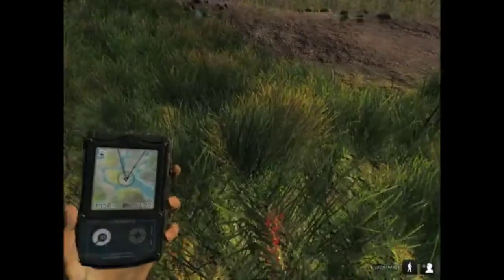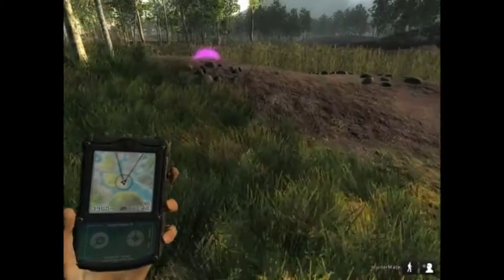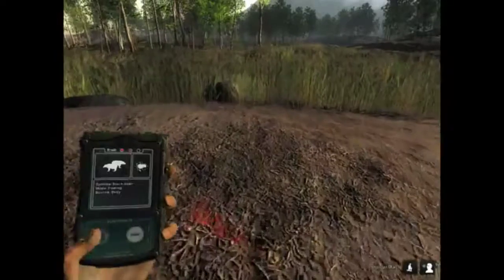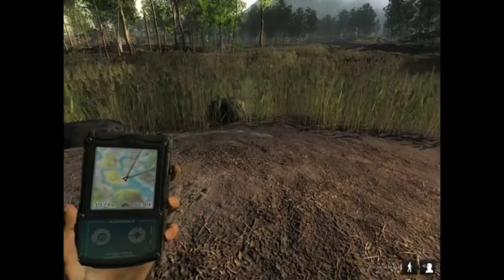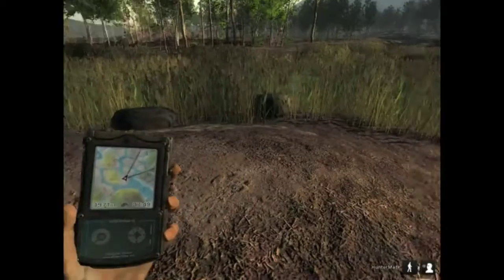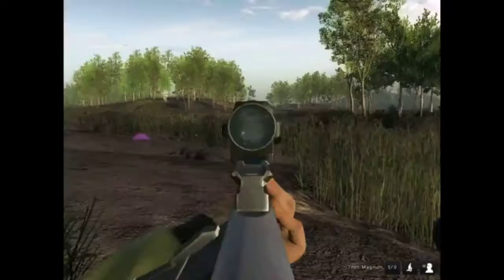Looks like I did hit the bear — it was a body shot so it wasn't the best. A female is trotting towards me. It wasn't the best of shots so I'm going to have to do some tracking and probably put another shot into him. If that female comes to me I'm going to shoot her with a bow. I don't see her — there goes my bear, damn it.